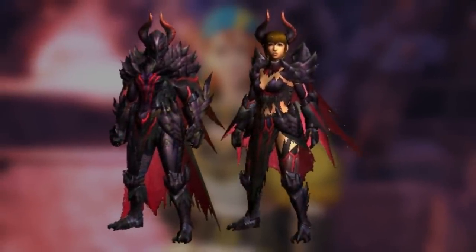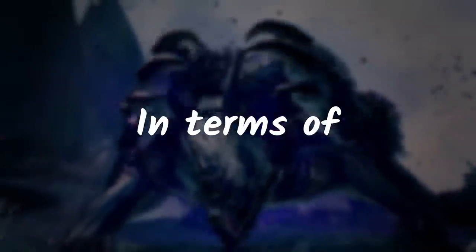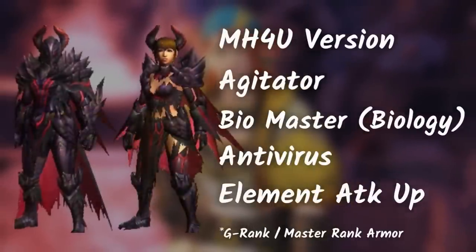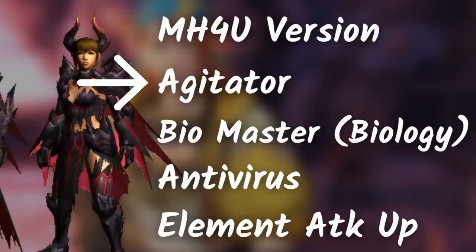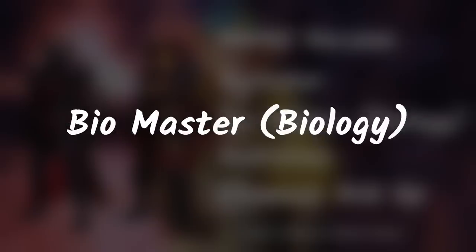For the armor set, here's what Gormagala's G-rank — or should I say Master Rank — armor set looks like. Personally, I love the look of this armor set. In terms of armor set skills, here's what it has in Monster Hunter 4 Ultimate: Agitator, Biomaster or Biology, Antivirus, and Element Attack Up. If you're wondering about the Biomaster or Biology skill, I'll explain it in a bit.